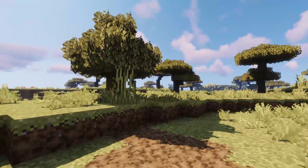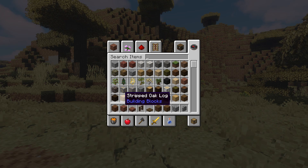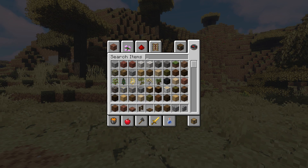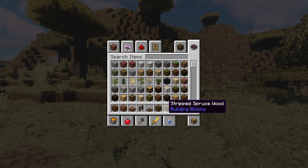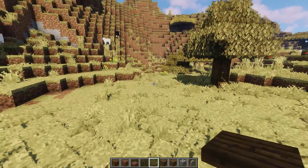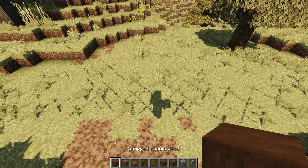I've got this little spot picked out and I'm going to use these materials: stripped acacia wood, bricks, brick slabs, spruce fence, spruce trapdoor, regular spruce planks, stripped spruce log, cobble, and cobble wall. It's going to be small but very nice, so let's get started.